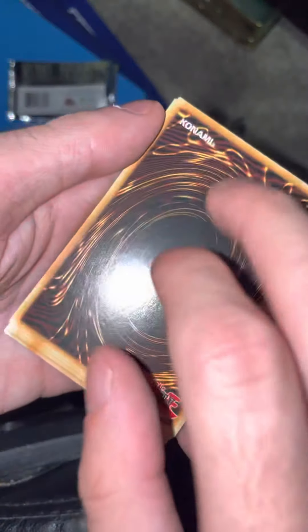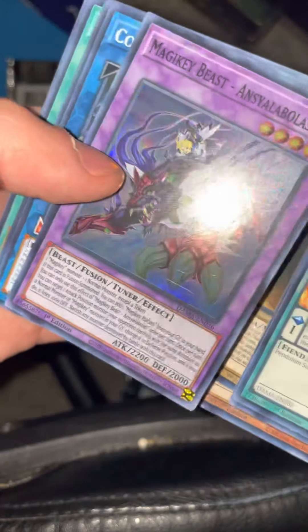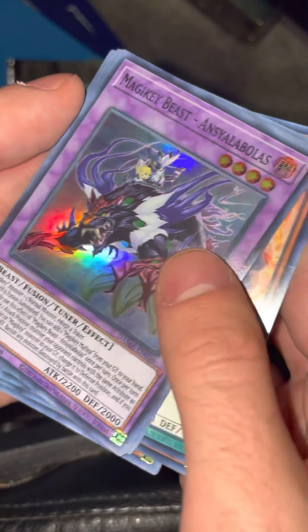There's no way there's a starlight in the last pack — I mean, what are the chances? Let's get some last pack magic. I'm a geeky beast. Ansiela Bolus. All right, that's it for this box break. I appreciate you all — come back next time for more. We're gonna do another one of these soon, of course, because we did not pull that starlight.